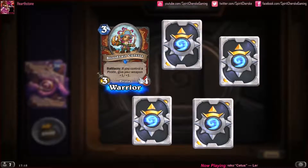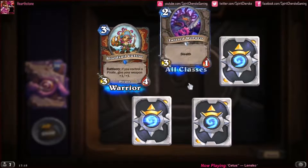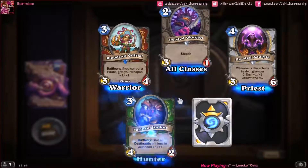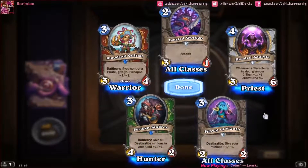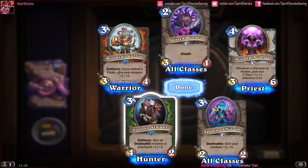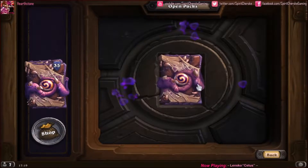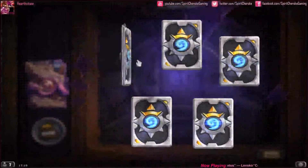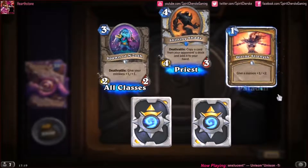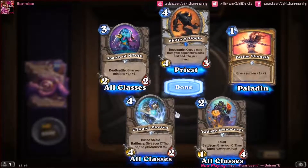Our rare is a Bloodsail Cultist — this is such a cute card. Twisted Worgen, Hooded Acolyte, Ohn Stalker. Love this card: Spawn of N'Zoth — or however you say it. Hey, two-rare pack, not too bad. Another Spawn of N'Zoth, our rare is a Shifting Shade, Divine Strength, another Twilight Geomancer, and C'Thun's Chosen.